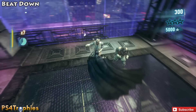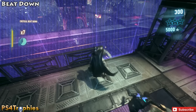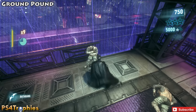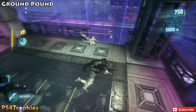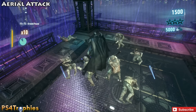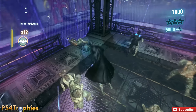Then I did a combo pickup, which is R2 and circle, and that transitions into a beat down. Then I did a ground pound, which is R2 and triangle. You can see at the beginning I did all the L2 moves and then the R2 stuff, and then the aerial stuff with circle — so circle, X, X for an aerial attack.